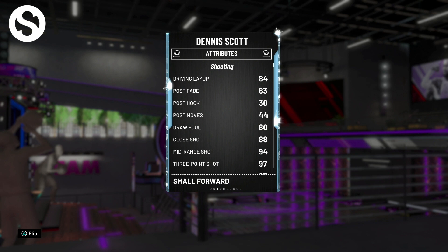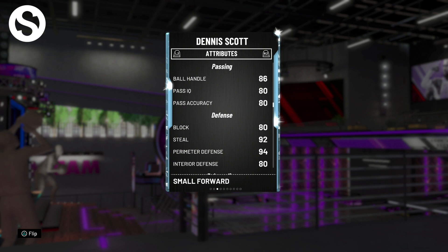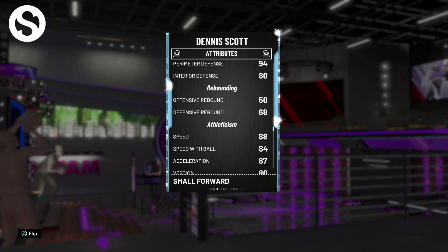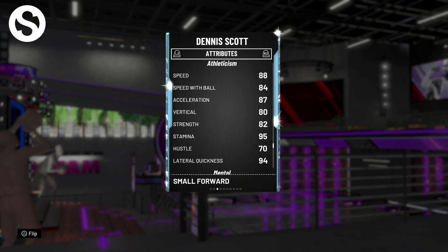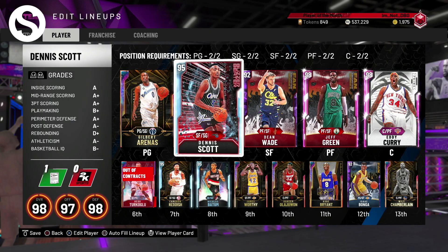Key stats include a 97 three-ball, 80 driving dunk, and 86 ball handle — 86 or above ball handling is all you need. He's got insane perimeter defense and steal, meaning he'll lock people down. If he gets switched onto a big man, he's got an 80 interior defense and 80 block, both serviceable — he's not going to get eaten alive like a lot of undersized two-guards. He also has 87 speed, 84 acceleration, and 94 lateral quickness.